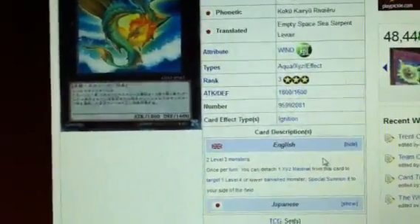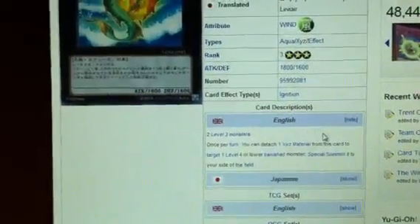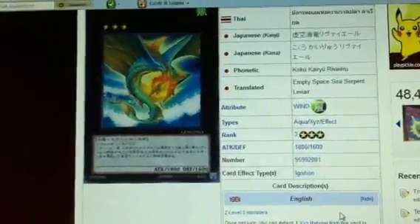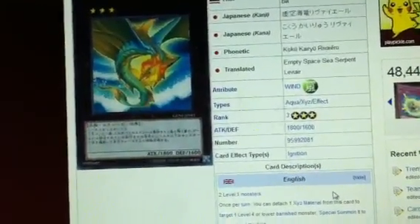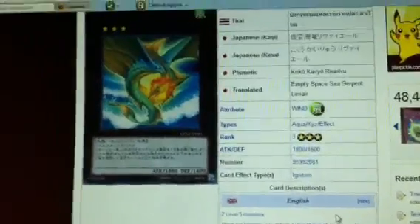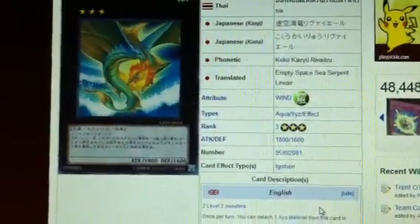Another thing you can use this with is in the Plant deck because you remove cards with Spore. Plague Spreader can get removed if you happen to use that card, so there's definitely a lot of ways you can abuse this. I would say this is the best rank three Xyz that we have thus far. There aren't that many — there were only three in the starter deck, then all the ones in this set, Generation Force. It's definitely going to be an interesting card. Right off the bat, I thought of Macro, and people are already talking about using this in the Plant deck.